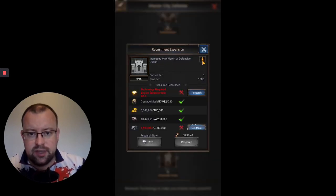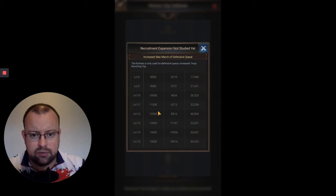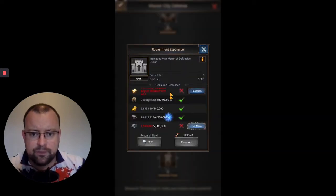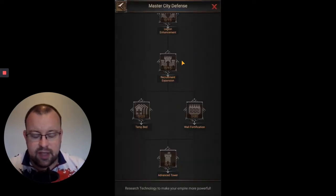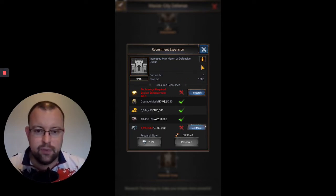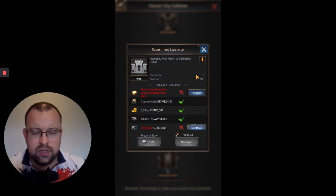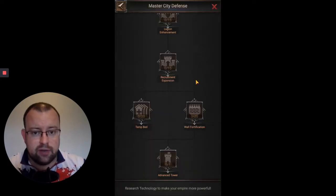Recruitment Expansion is interesting — it's to do with the Max March. This increases your troops in the Legion up to 15,000. Nothing too crazy on the requirements. I haven't unlocked it yet, so I'm guessing that since there's no training ground for this Legion, you use this research element to replicate the increased troop numbers you'd normally get by upgrading a training ground.